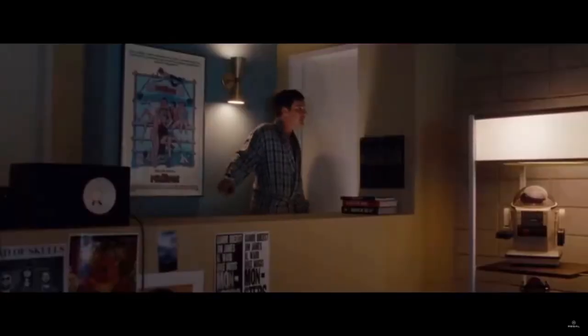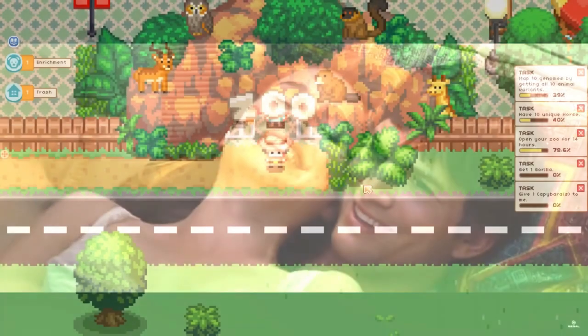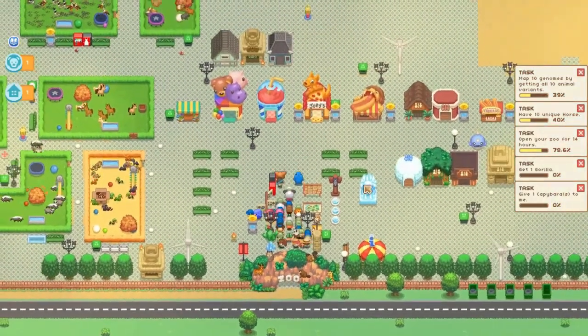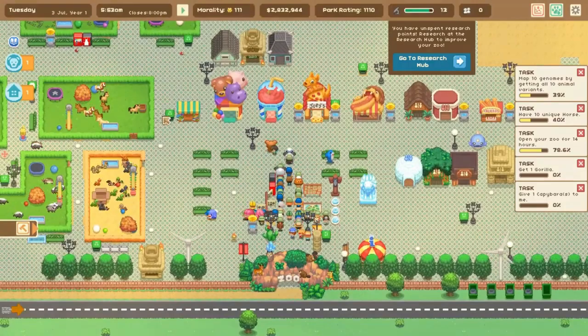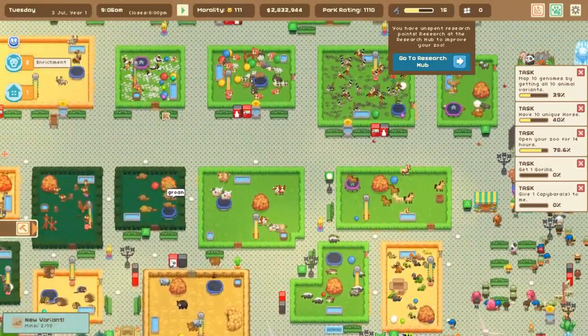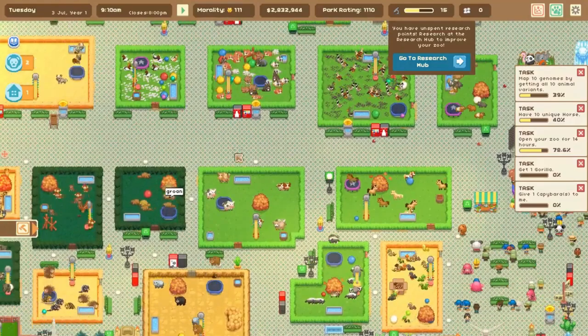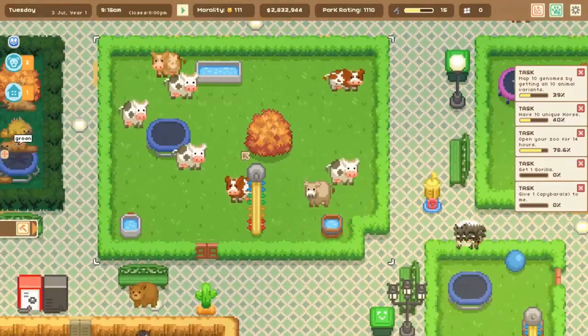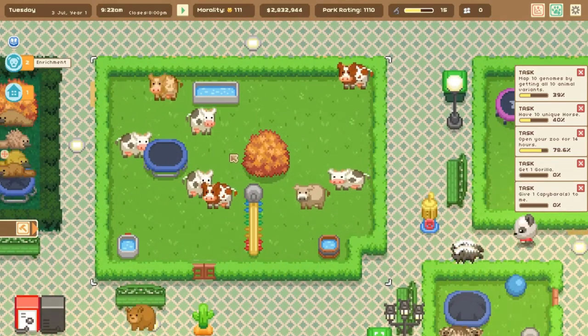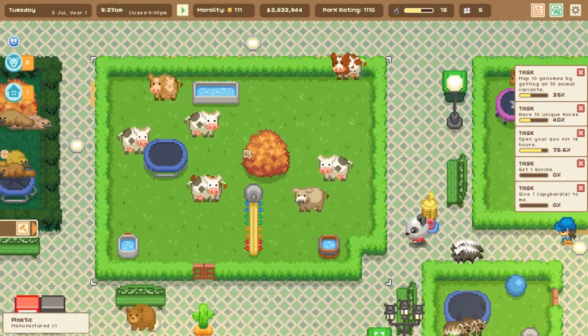Let's Build a Zoo is the Ron Seal of video game sims, doing exactly what it says on the tin, letting you build a charming pixelated zoo simulation. Ever wanted to see a cow bounce up and down on a trampoline? This game has you covered. From here I'll be referring to it as LBZ, as saying the whole title each time is a little bit of a mouthful.